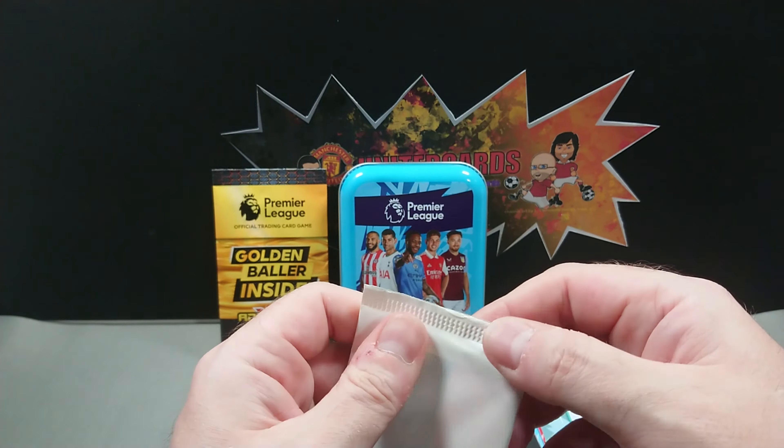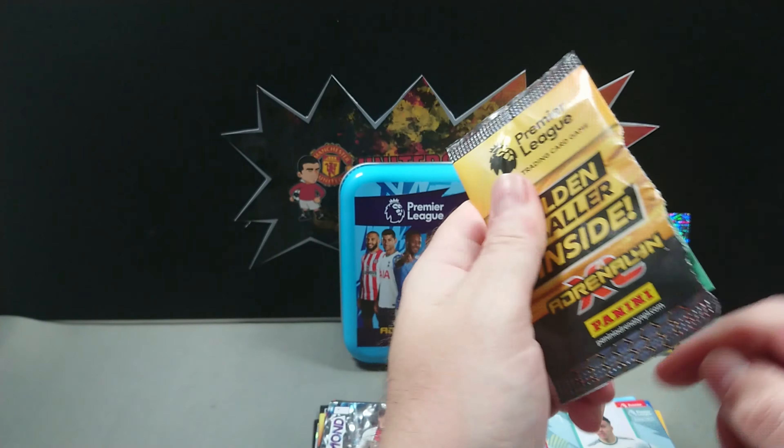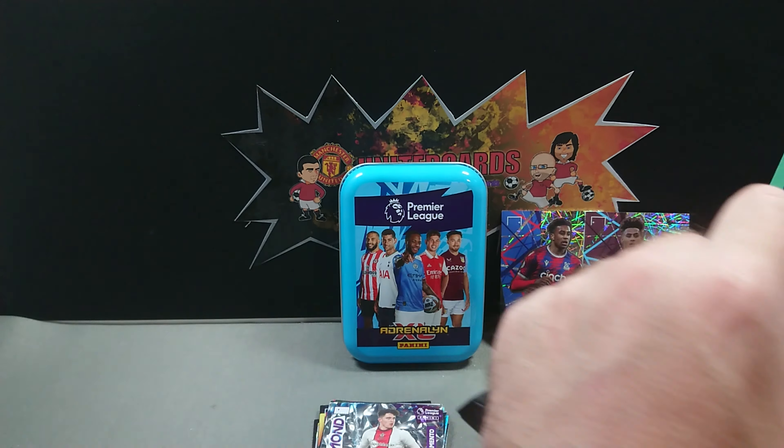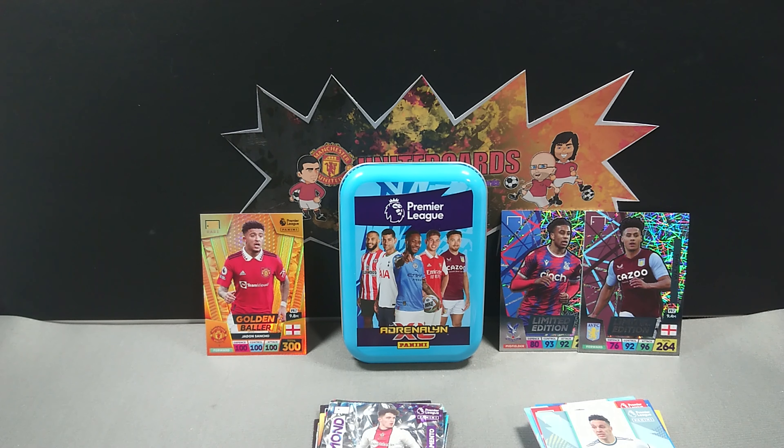We'll end with the golden baller — I think I've already seen it's a Manchester United player, so it's looking like Jadon Sancho. And it is Jadon Sancho! We haven't got that yet for our collection so that's quite nice. So that's our quick look at the Tesco mega pack — seven packs in the tin, two packs, but I'm sure it's supposed to be three with the backing board, you get the two limited editions, the Michael Olise is guaranteed, and we've got the golden baller Jadon Sancho. If you don't mind leaving a like, that would be much appreciated. Subscribe for more videos — thanks for watching and we'll catch you next time!